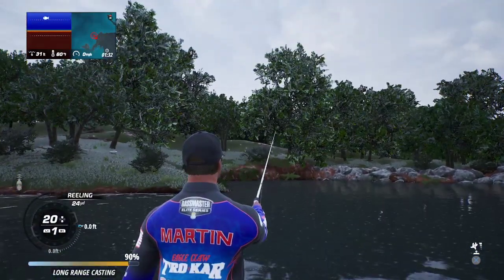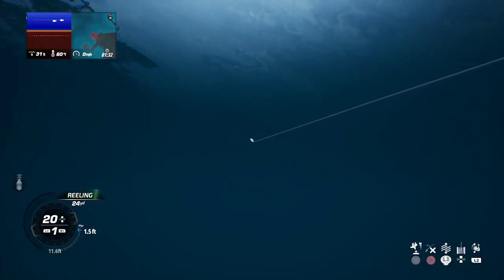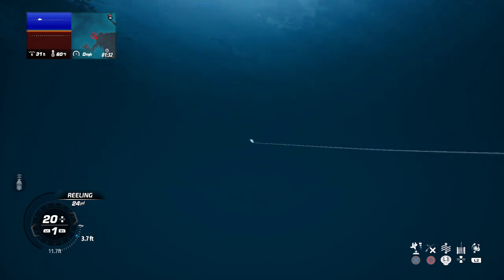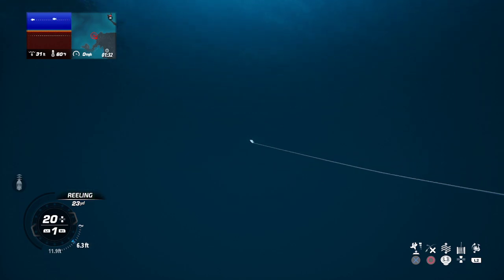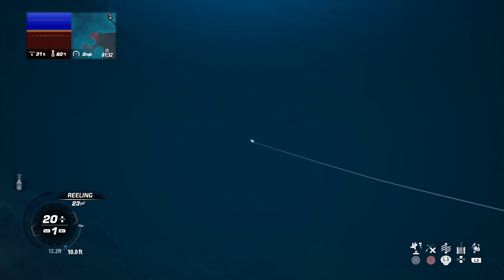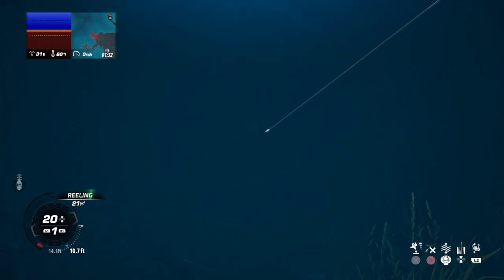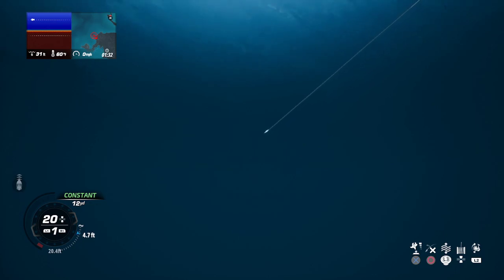I'll let this one sink a bit more. Where the boat is it says 31 foot deep, but where I've cast it shows 12 foot, and now the lure is at 10 foot. Hold on — sometimes even while the lure is sinking, a fish will come up and snatch it, so be prepared for the unexpected.